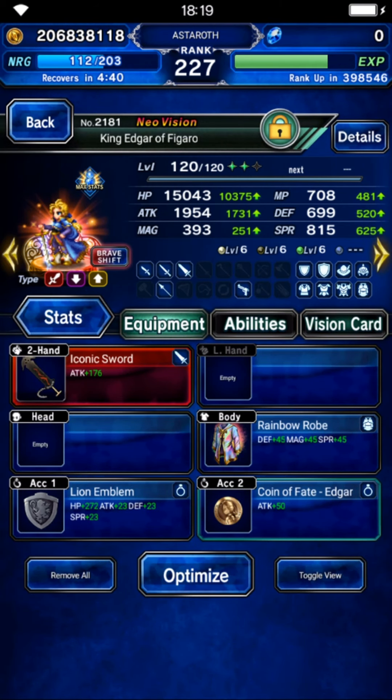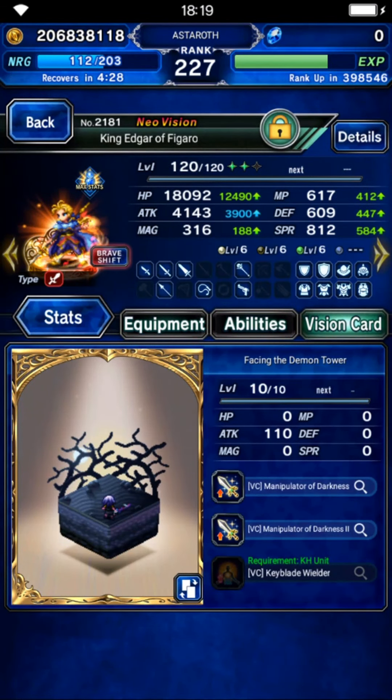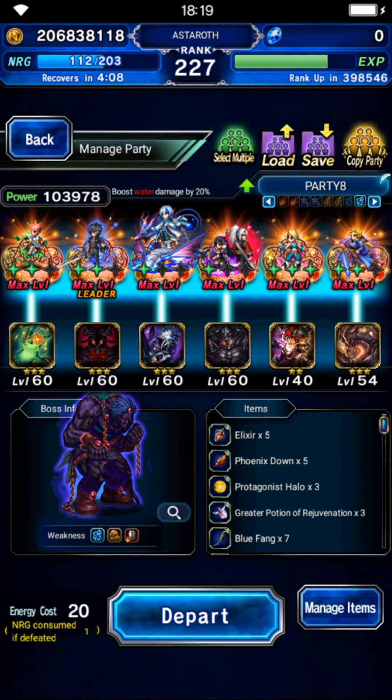Edgar in his normal form also needs a lot of limit fill gear, because in the perfect rotation you need to use Edgar's limit burst on turn 1 and Nicole's limit burst on turn 2 — that is quite hard to fill, but I try my best. On his player form, as usual, 2 spears with human killer and jump damage boost. Don't forget this form also needs 20% or more fire and ice resistance, which is very important because we need to ship him in rare form to use his limit.